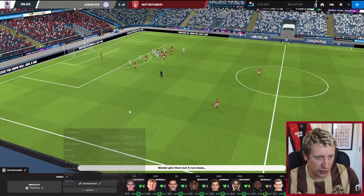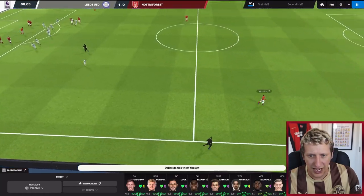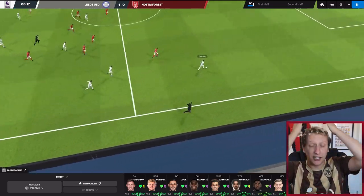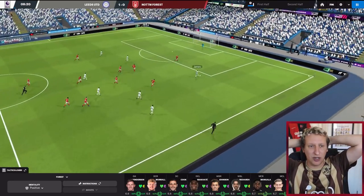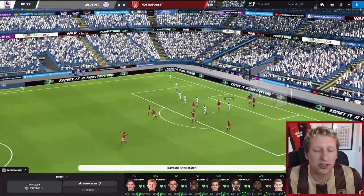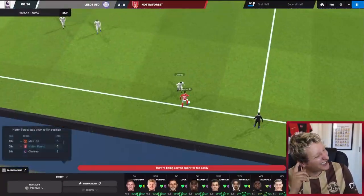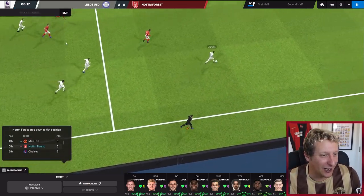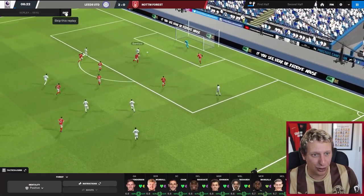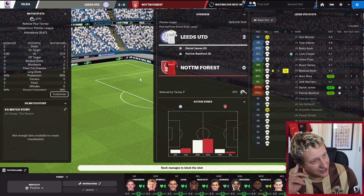We've got a free kick — Brennan Johnson, that is awful. He's had an absolute nightmare. It's pretty much a 3v1 — Banford, they're counter-attacking — and it is Leeds United 2, Nottingham Forest nil. We're getting a little bit of a taste of our own medicine after making fantastic starts in both league games. That was a bit of a disaster.